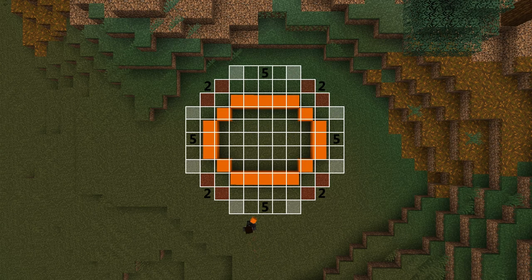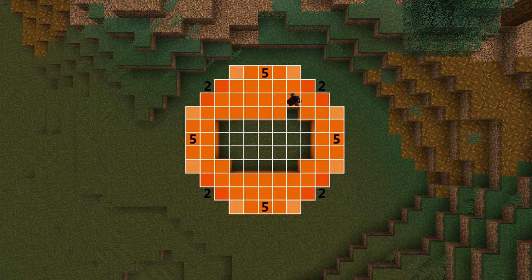Layer two is an octagon. Start by extending the front out by two blocks. The sides each only extend out by one block but widen them to five blocks. Extend the back out by two blocks just like the front, and extend the other side out by one block just like the previous side. Connect all the diagonals and fill this layer in, because this will be the floor of your pumpkin house.